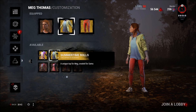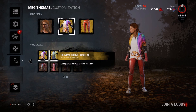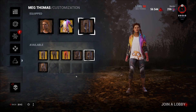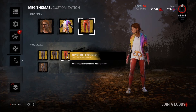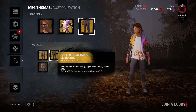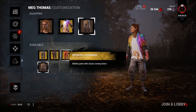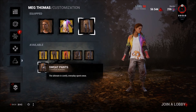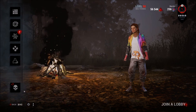My favorite one of all of them is definitely the Raving Mad outfit. I wish there were some pants - like this is nice and all, but I think there need to be pants built for this. Actually, that's not bad right there. I really like that, that's very cool. So we're gonna go ahead and take a quick look at the Doctor real quick.